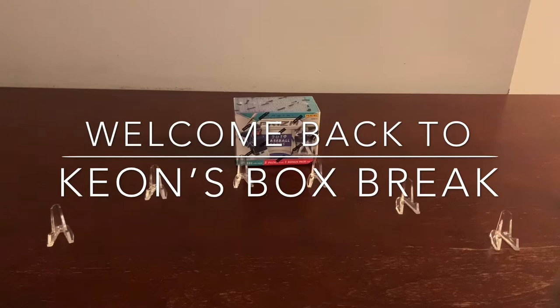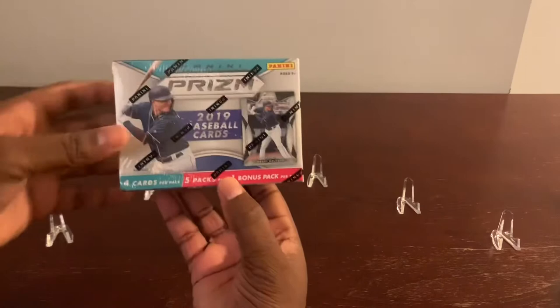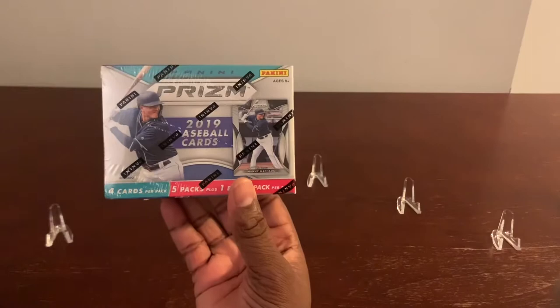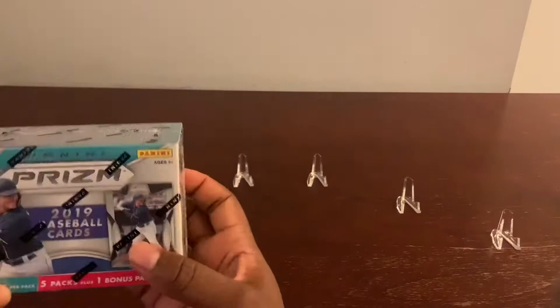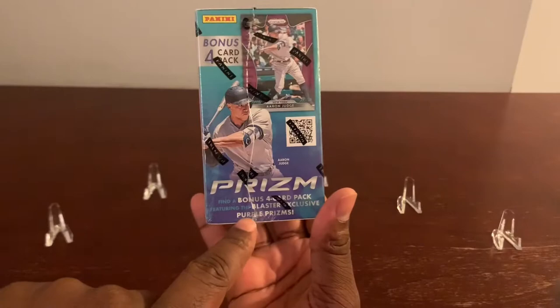Hello and welcome back to another edition of Cairns Backs Break, where we pop these players right out the box straight to your screen. Today we have the privilege of breaking open this Panini Prism box. It's a 2019 baseball card box with four cards per pack, five packs plus one bonus pack per box. Manny Machado graces the front cover. We're looking for retail exclusive green Prism Parallels, and you can also find Blaster exclusive purple Prisms inside.